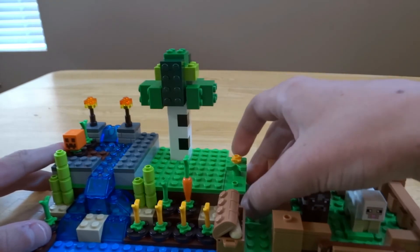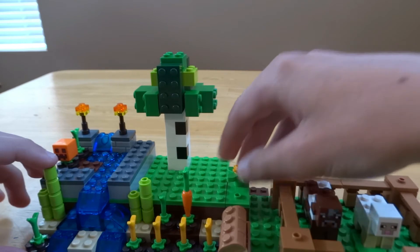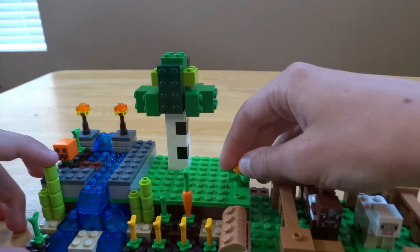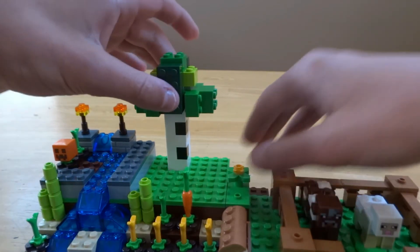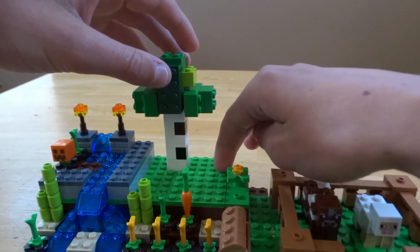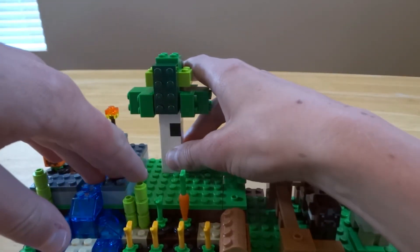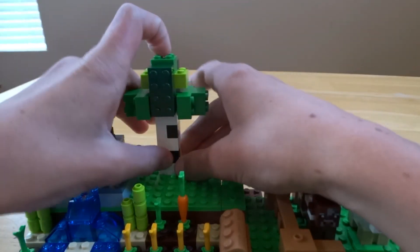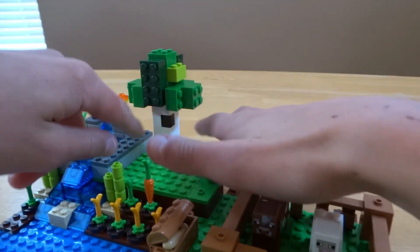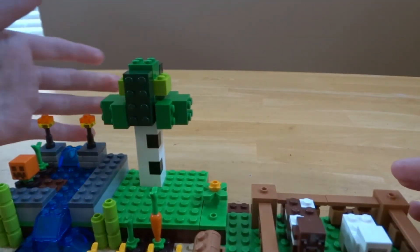Coming over behind the chest up to the upper plateau, you have a yellow flower, which is really nice — it's on one of these jumper bricks. Then you have this small area, I'm pretty sure it's eight by eight, completely empty except for a birch tree. The birch tree is obviously white with a bit of black. I do wish they had maybe moved the black pieces to different positions, although nothing majorly wrong with it.